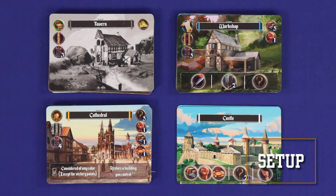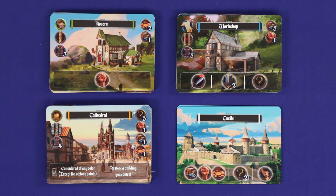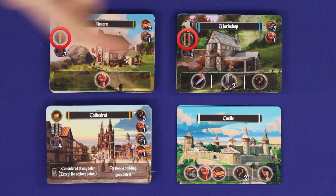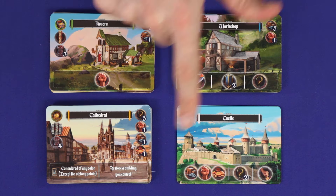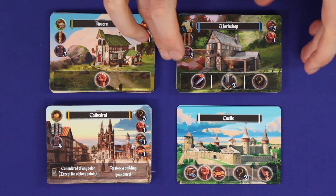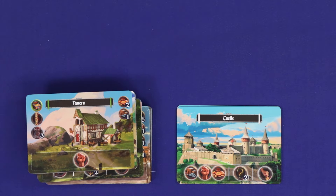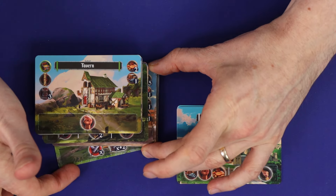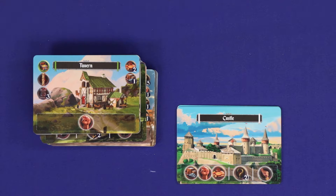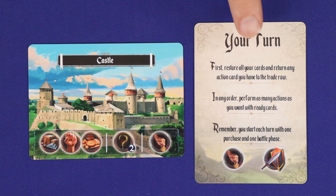To set up, take all of the double-sided building cards flipped over to their coloured ready sides, and separate them into four decks: Era 1, Era 2, Era 3, and the castles. Shuffle the Era 1, 2 and 3 cards separately, and then form them into a single stack, with Era 1 on top and Era 3 on the bottom. You can offset the decks slightly so that you can always tell how many are left in each era. The castles are the starting buildings — give one to each player, along with a helper card, and return the rest to the box.